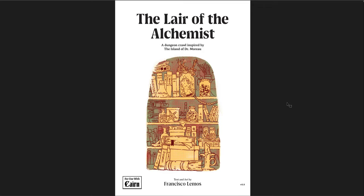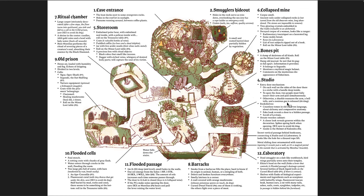The next one is the Lair of the Alchemist, a dungeon crawl inspired by the Island of Dr. Moreau, for use with Cairn. I am a huge fan of the classics — I love H.G. Wells, I love Jules Verne. I love adventures inspired by classic literature, so I was immediately drawn to this idea. The Island of Dr. Moreau is very much body horror and really disturbing ideas, and it's a great setting for an adventure. But what I really like about it is how it's laid out — I really, really like the presentation of this dungeon.